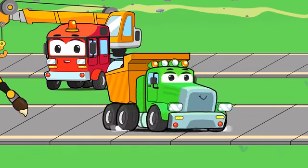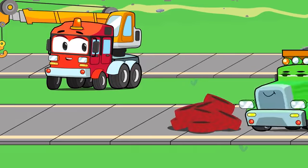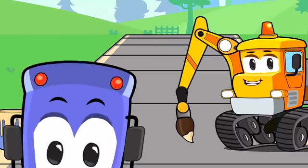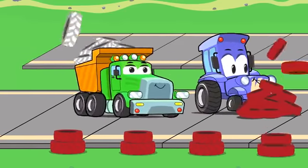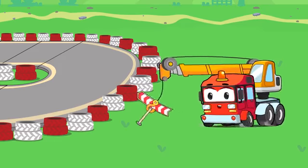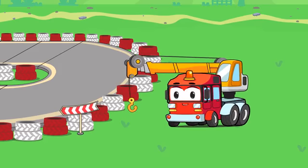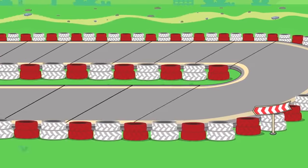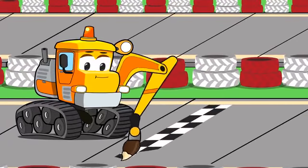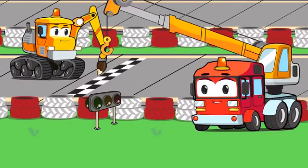That's right! We need to make a tire fence. Great! Now let's indicate the dangerous turns with arrows. Almost finished! But we're still missing something. Right! We need to draw a start and finish line and put a traffic light above it. Like this!